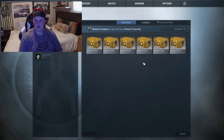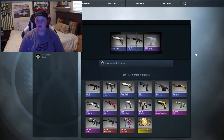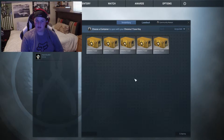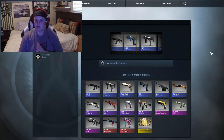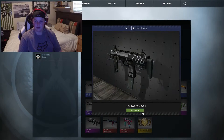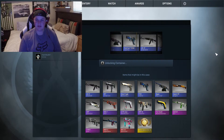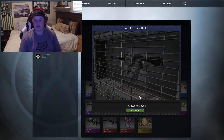First key, second container — give me something good, a knife if possible. Pull position CZ75 — I think I have one of those but I don't think mine's that good a condition. Last key, first container, just a couple left. I started out with 16. Armor Core's not that bad, that looks pretty cool — factory new. First key, container — K47 Elite Build. I already have one of those, and I just got one too. This is the second one in a row.